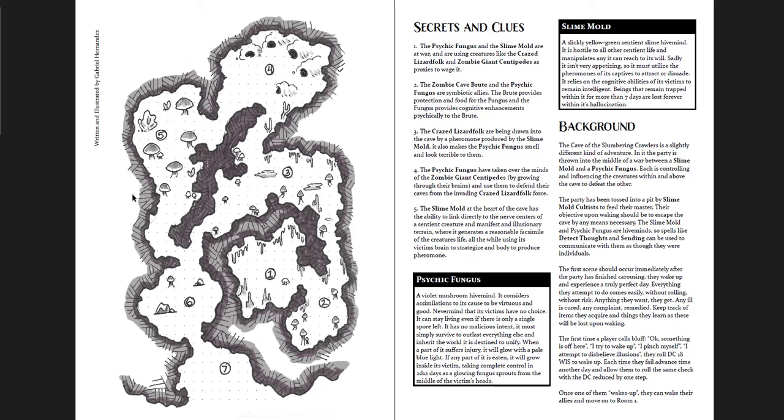You could also take that idea and put it into a leveled campaign. You have these two factions — the fungus and the mold — and they're at war. You can play one or the other, or maybe you just destroy them all. Because they're not really mobile as a fungus and a mold, they have to use proxies, which are fighting each other. There's lizard men, giant centipedes, cave brutes — basically an umber hulk — and then the cult outside with their zombies. That's the whole thing.